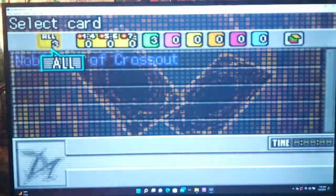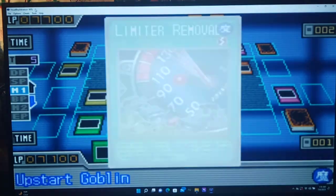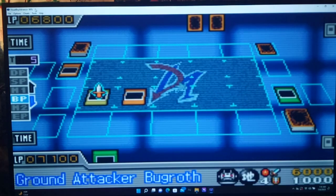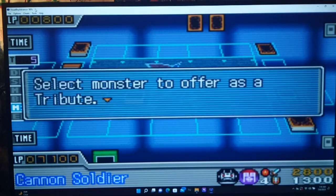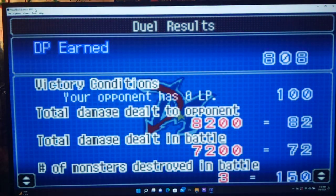I activate Rising Energy, discarding No Minimum Crossout to boost my Ground Attacker Bugroth by 1500 points. Next, I activate Limiter Removal — this doubles the attack of all my machine-type monsters. Ground Attacker Bugroth is now at 6000! Go Cannon Soldier — Cannon Barrel Blast! Maybe we did finish him. Go Ground Attacker Bugroth — Hydro Cannon! That's why I got the winning duel music. We use Cannon Soldier's special ability and finish him off! Game over! We got the x2 bonus — 808 DP. Not bad considering how fast that duel went.